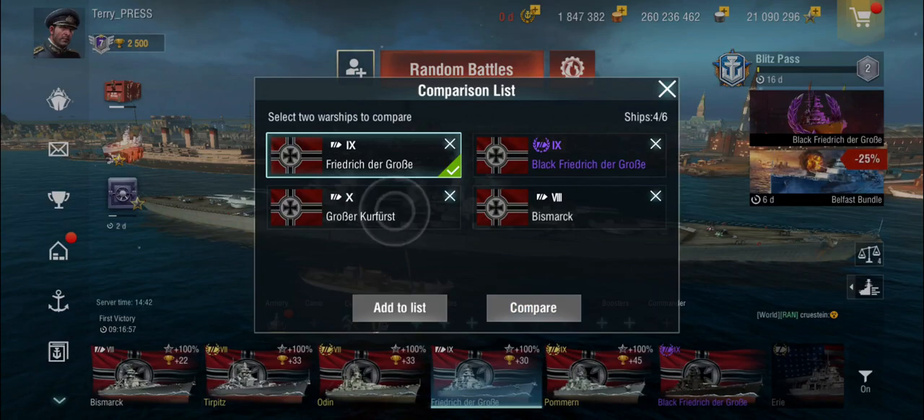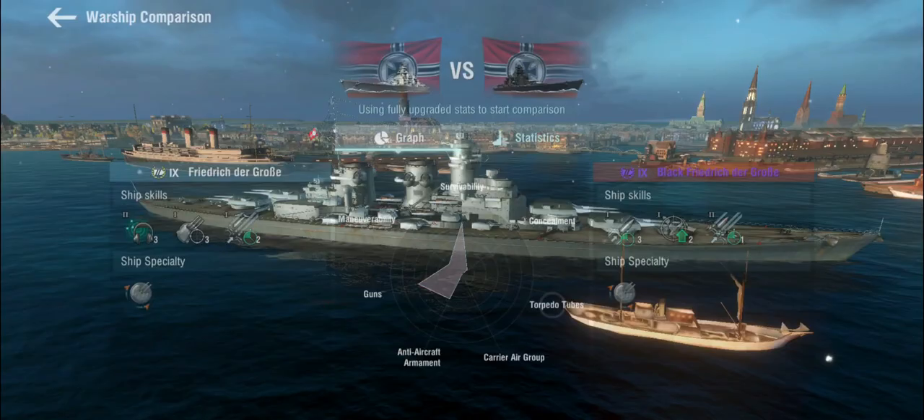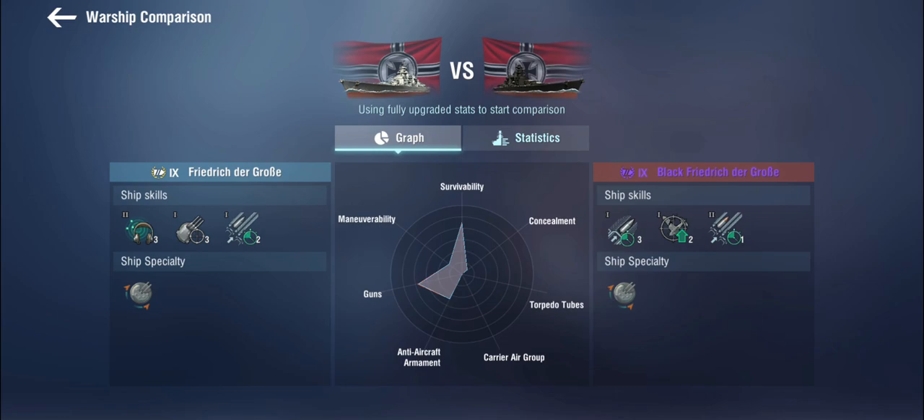So what does that mean for this ship? We haven't even looked at the Black Friedrich der Große yet, so let's start with that. Given it's a black ship, the difference isn't going to be huge. But instead of the precise aim, she gets a rapid reload. And instead of the sonar, she gets a defensive AA.